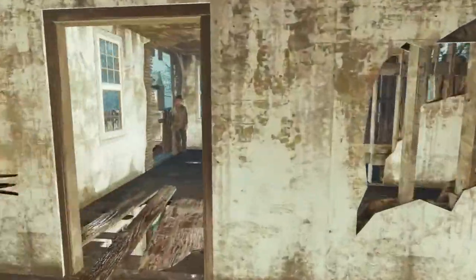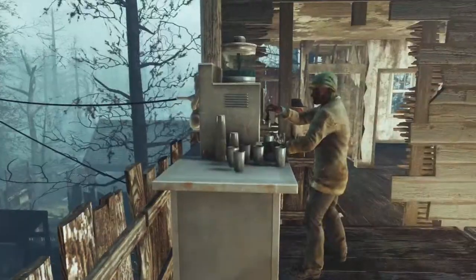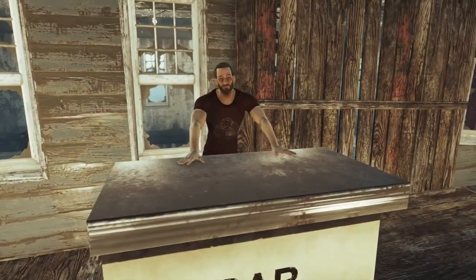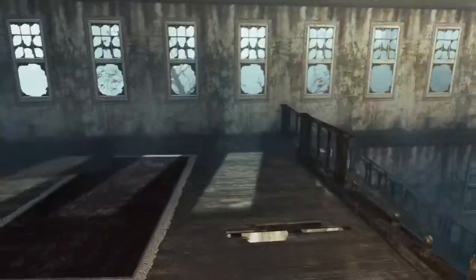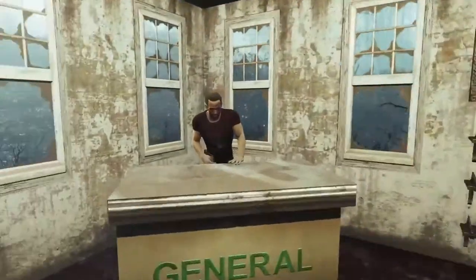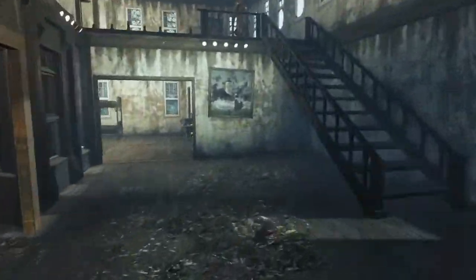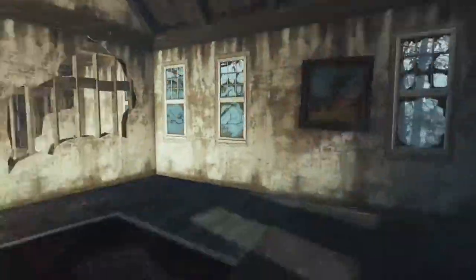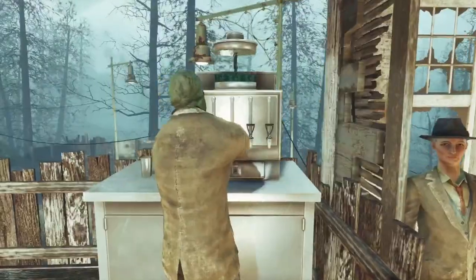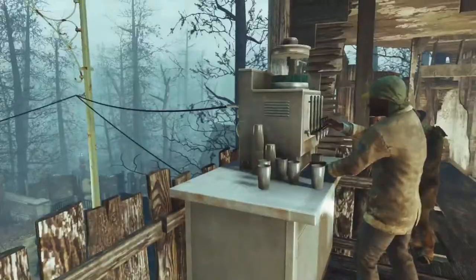Coming up here is our dining area and bar hangout. We've got the barkeep over there — wait, you look like the guy who's downstairs. If one of them is a synth, I don't know what is. So I've got my barkeep, the soda fountain from Vault-Tec Workshop, and some dining benches out here.